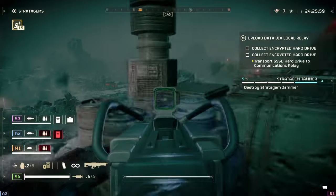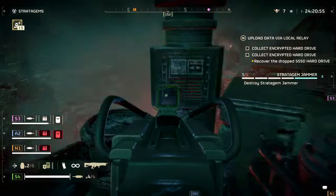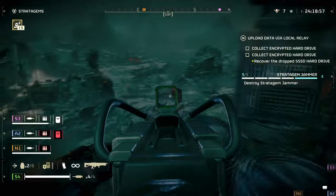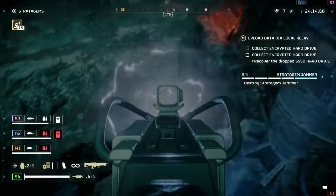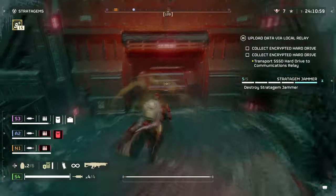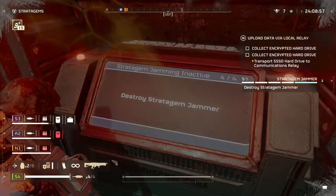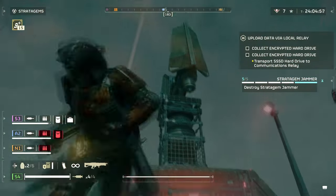Your shots will also strip off armor, but it seems inconsistent at times. Against a charger, it will most likely strip off the side armor after landing a few heavy hits, while aiming elsewhere will weaken the armor instead. The same rule applies for Bile Titans, but for robots it feels quite different since their exposed areas tend to be the glowing panels or their head.